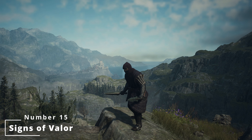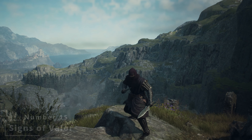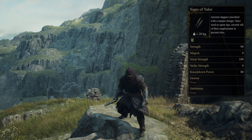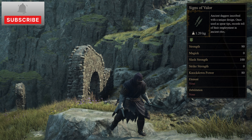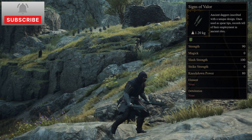In 15th place is Signs of Valour, which are ancient daggers inscribed with a unique design. Once used as spear tips, records tell of their employment in ancient rites. Signs of Valour can only be obtained by visiting the nameless apothecary in the nameless village.